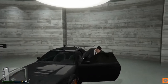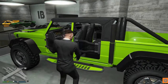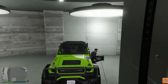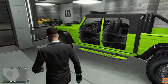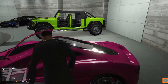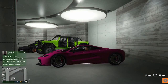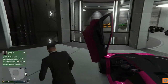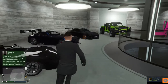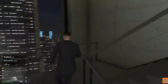This is the starter car everyone begins with — the Annis Elegy Retro Custom. I've taken it to Benny's at some point. Then I had a neon phase. I don't know why I bought this monster truck, the Canis Kamacho off-road — absolute beast but actually too big for its own good, gets wedged in things most off-roaders shouldn't. It's a bit of a cool squad car to be fair but not that useful. And then one of my favorite cars: the Progen T20 Super — love the thing, had it done in neon pink, won that as well off the casino.